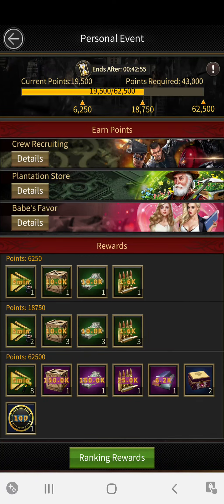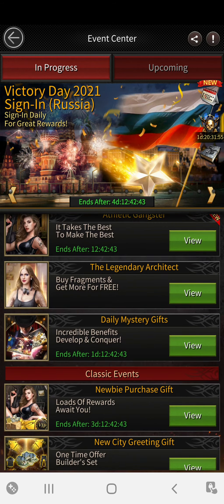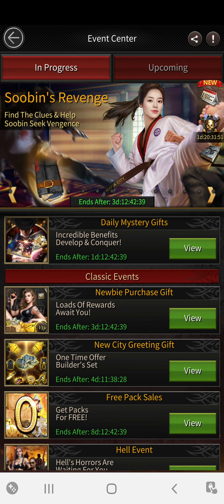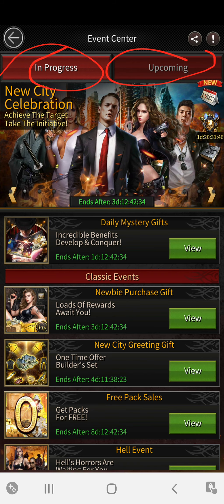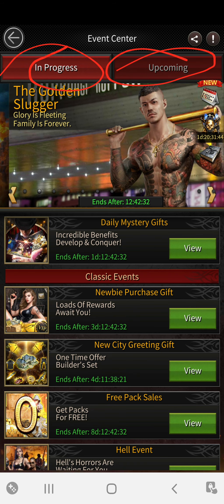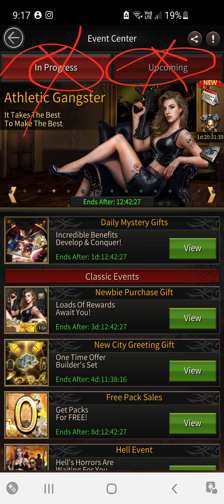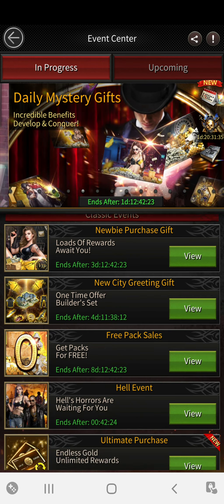I told you when to actually spend coins at your plantation store — it is when this event is on. So how do we get to that? We click on the screen, scroll down. Usually later on in the game, these two tabs will switch over, because the game will say permanent events will go here and the feature events will go there.